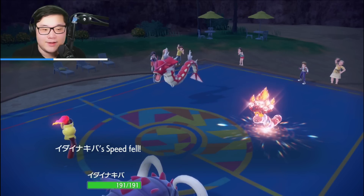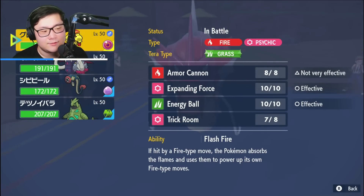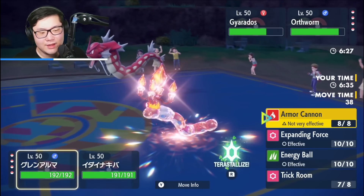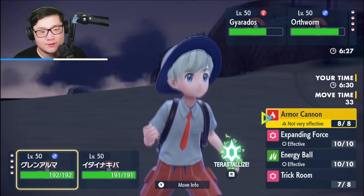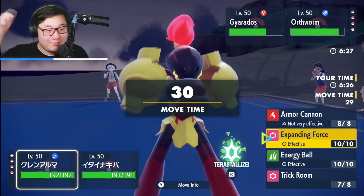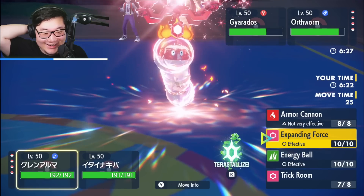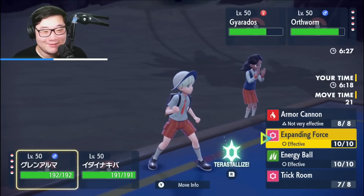Iron Defense immediately from Ogerpon — it's actually the Earthworm that's faster, which is fine. We get a Rock Slide off for some okay damage, and Trick Room is set up. Gyarados is handled by Eelektrik. I did use my Room Service, but Room Service isn't that important. I want to save Tusk — Body Press is doing a lot of damage, plus Waterfall. Their play loses to me Trick Rooming, which I did.